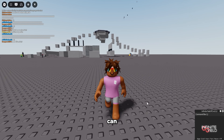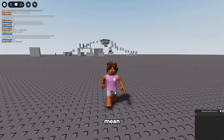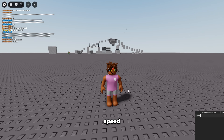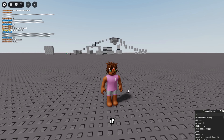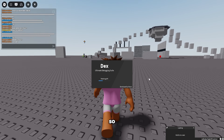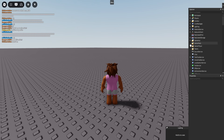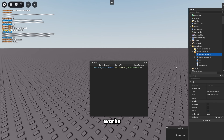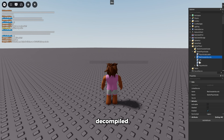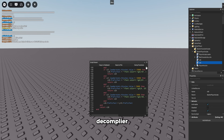Go ahead and execute Infinite Yield — you can see it loads really quickly and everything works. We can set walk speed to 100. Opening DEX Explorer, I'll show you guys the decompiler, and this actually works. A lot of free executors can't even use DEX, which is kind of crazy, but this one fully works and it even decompiles all the scripts. AWP and Wave don't have a decompiler, but Zenith does.